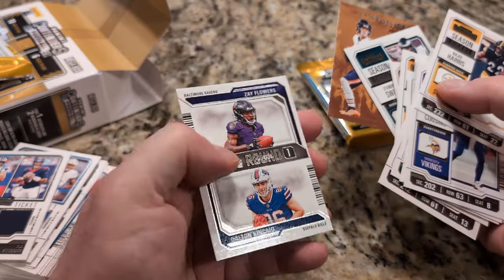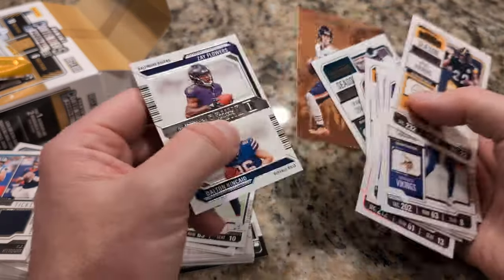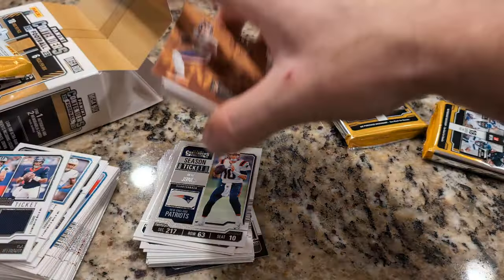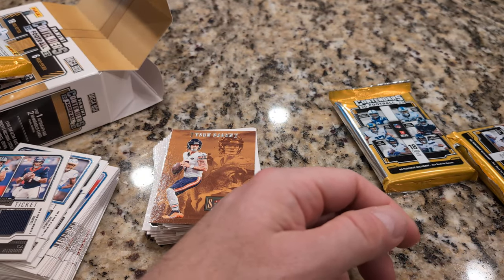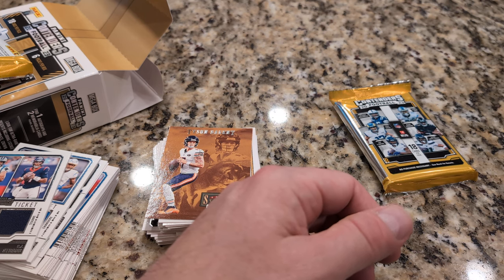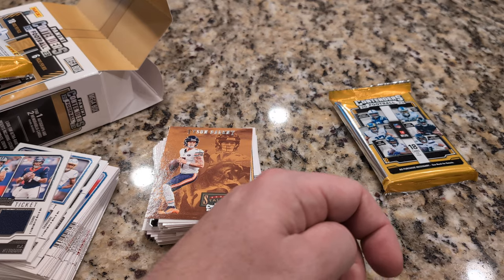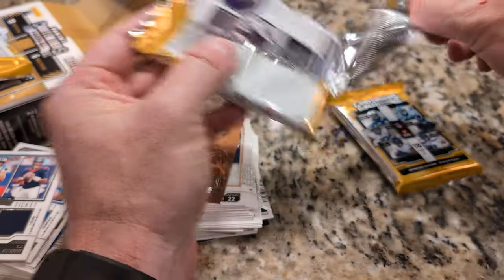Here's a duel. What's this one? Dalton Kincaid. It's like just a draft pick card with two guys on it. And then there's this one here. All right. There's two left. Which one? That's a wrapper. Open if you're not familiar.